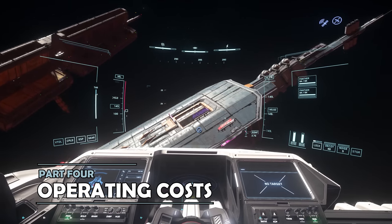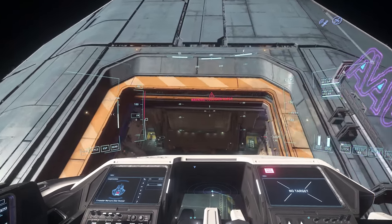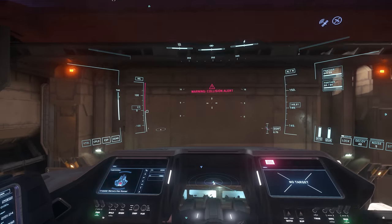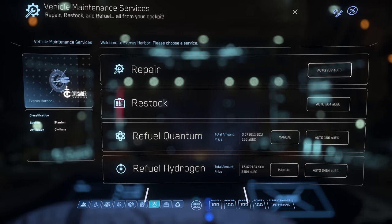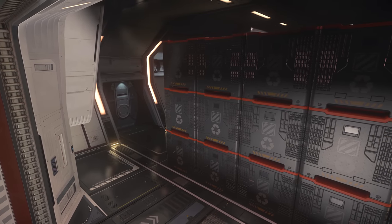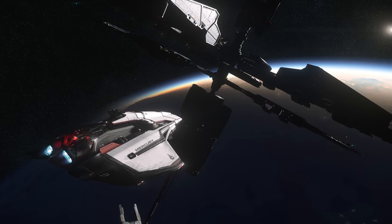The Mercury Star Runner is nudging into the medium ship bracket, meaning if you really push it hard, the costs to refuel, rearm and repair will start to add up — usually into the thousands, or maybe into low five figures if you've really gone for it. But the true strength of the MSR is the utility it offers through lots of different options to make back that money. The first place to shine a light on is the expansive cargo bay at the back, with 114 SCU of cargo storage — enough to start making some profits through cargo trading, and because it's so easy to fly both in and out of atmosphere, you can have a good time doing so.